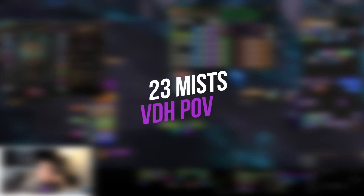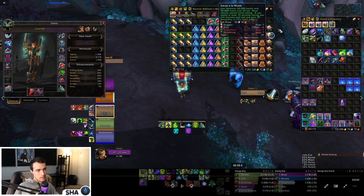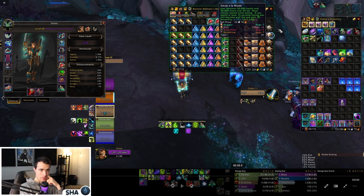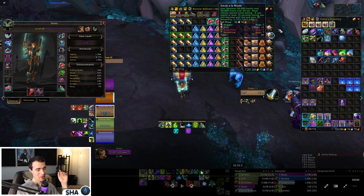Hey guys, Shah here. Today we're breaking down a 23 Mists of Tirna Scithe. I ran this on my Demon Hunter, so sorry Guardian Druid fans. First and foremost, this character is a trap — 270 item level, wearing a 239 scale, bracers and shoulders still from season two at 252 item level, running a DPS trinket, two pieces of gear from last season, and my chest is Raid Finder.